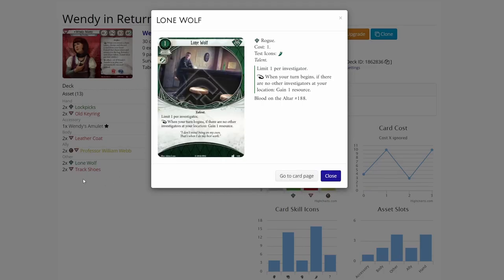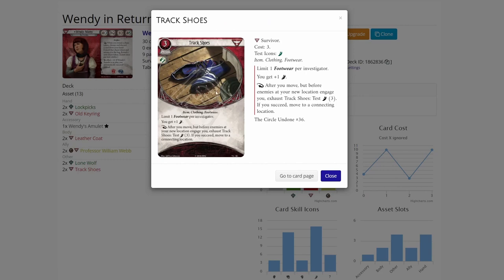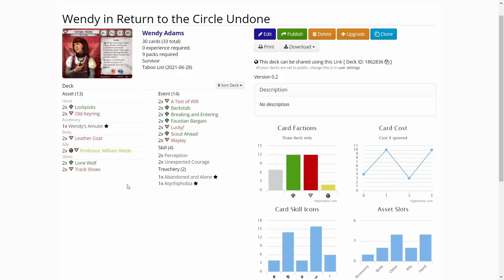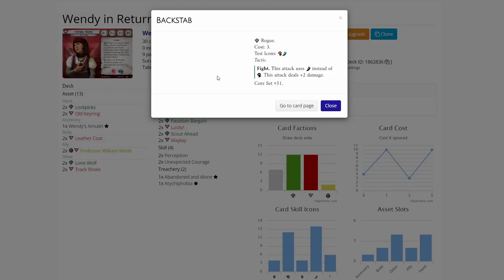We have Lone Wolf to pay for everything so we can accumulate resources throughout the game. Track Shoes is really good for Wendy — lets you move fast, pass enemies and stuff like that. We have Test of Will, which will be upgraded to better versions once I get some experience. For now Wendy has decent willpower so we can try to cancel bad treacheries with this card. Then we have Backstab.